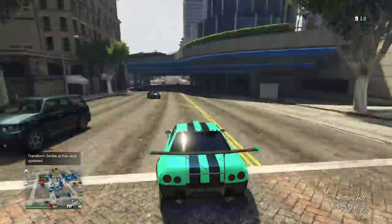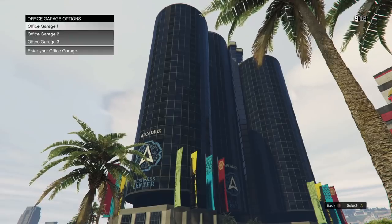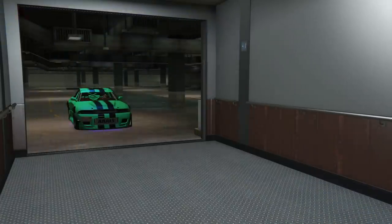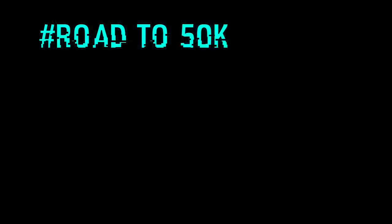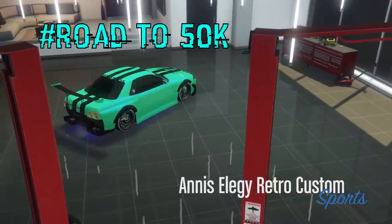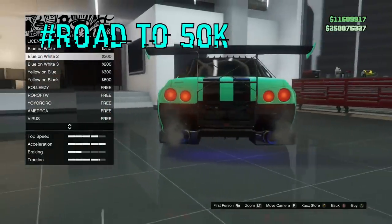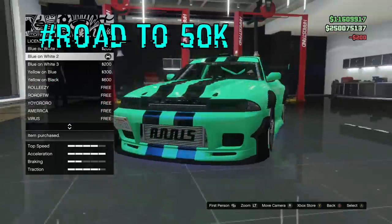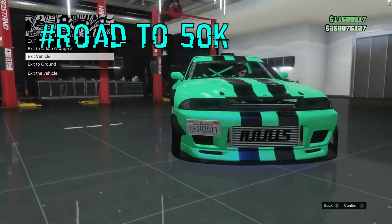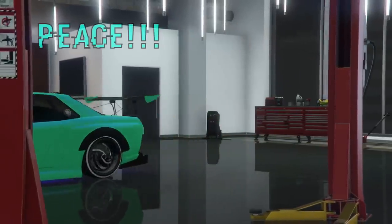That's the whole glitch. Order up an RH8 in the MOC and that's how you keep rinsing and repeating. Just keep telling your friend to leave the session and come back — they can be doing other stuff in between dupes. That's pretty much it guys. This is the best glitch working on Xbox and PlayStation right now to gain money. If you're new to the channel, press that big red subscribe button, turn on post notifications, and drop a like. We are on the road to 50,000 subscribers — peace out.